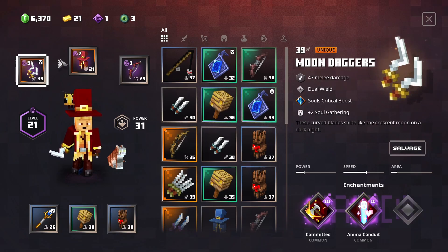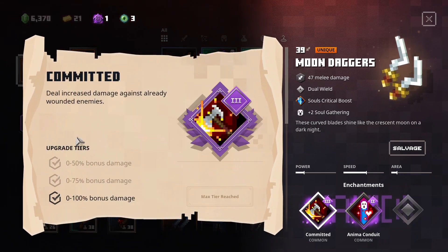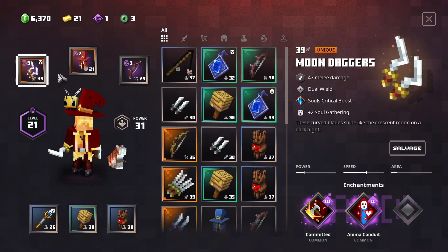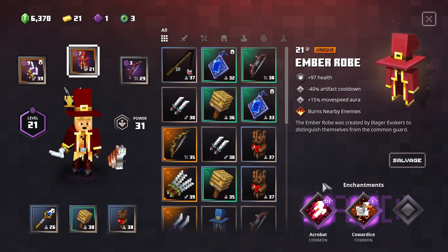Got some different weapons and armor. Got moon daggers — it helps with soul gathering, so it's plus two. This one's just a plus one, this is a plus two. It says Committed, which is very helpful. And it's also got Anima Conduit, which also increases soul gathering. So that's a total of four soul gatherers, if I'm not mistaken. And I've got Acrobat 3 on this.